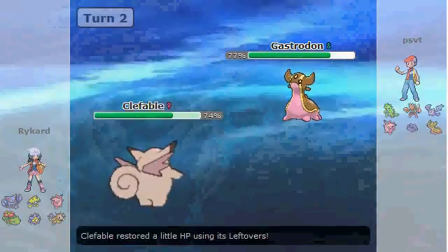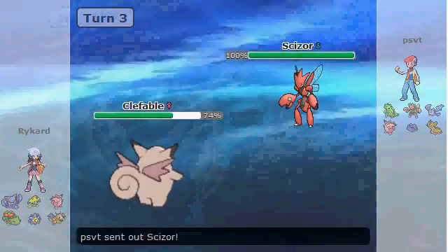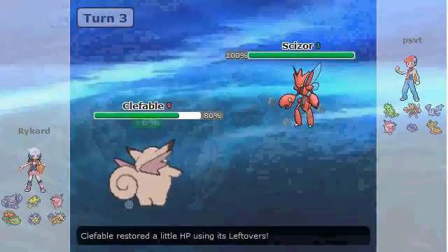It allows me to just switch into my Clefable. I can save my Gliscor for later if I need to bring something in to die, but I know I can take whatever from the Gastrodon and use this opportunity to set up Stealth Rock.